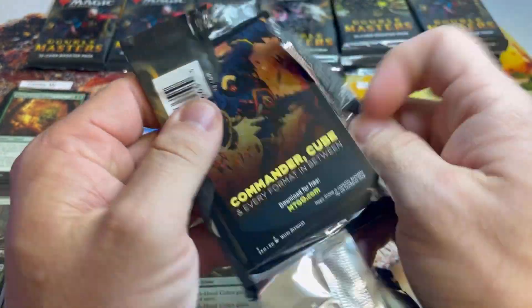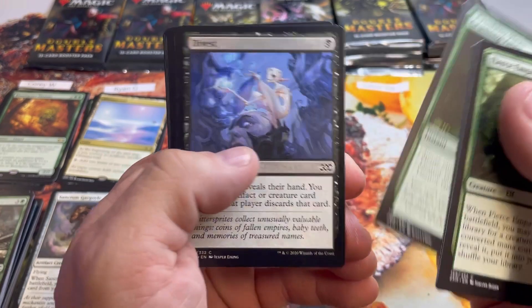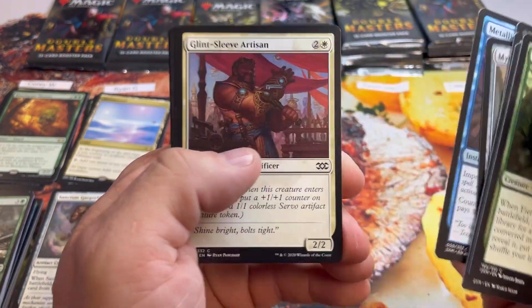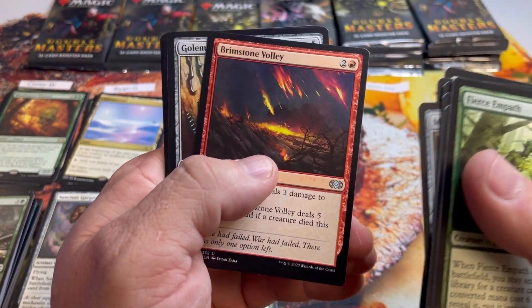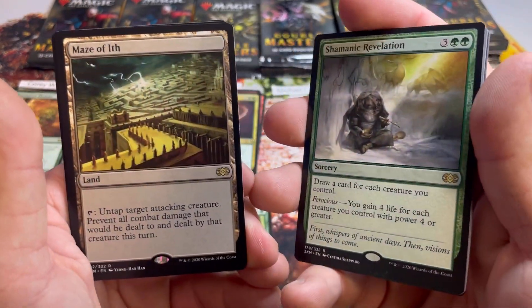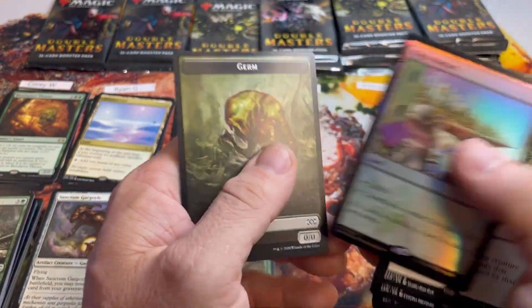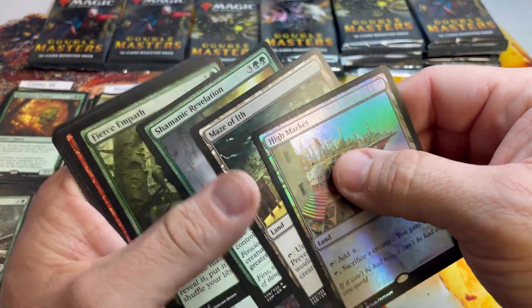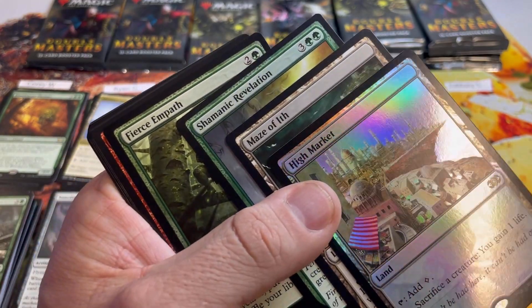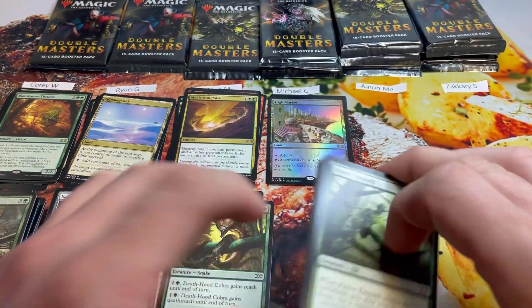Michael is local to me — we play at the same local game store, and this is I think the first time he's participated on the channel, so hopefully he'll have some of that new-guy luck. Pack one: Shamanic Revelation, Maze of Ith — actually a pretty nice hit. Also a foil rare High Market and a double land in the pack. Only the Shamanic Revelation counts toward the total though.